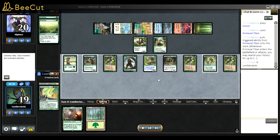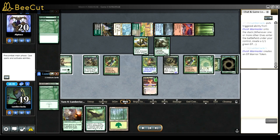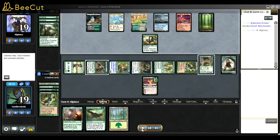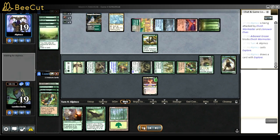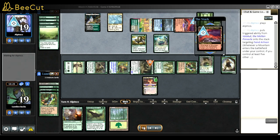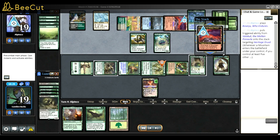I was kind of lucky - they didn't have an Amulet on board and just played a Primeval Titan. I can easily deal with that by going to get Grist to kill the Primeval Titan. They don't have a Dryad, they don't have an Amulet, so I'm able to do stuff. They had a slow start and I had a slow start. They used Valakut on Fiend Artisan, which is fine since Fiend Artisan gets everything and keeps growing.